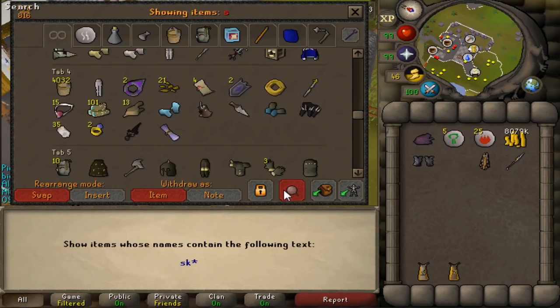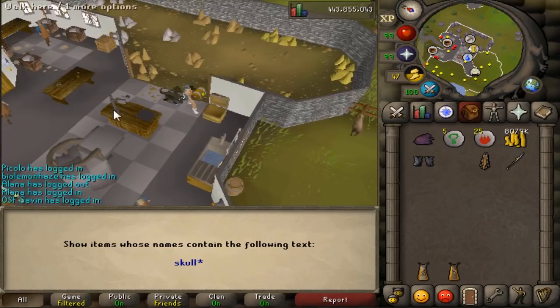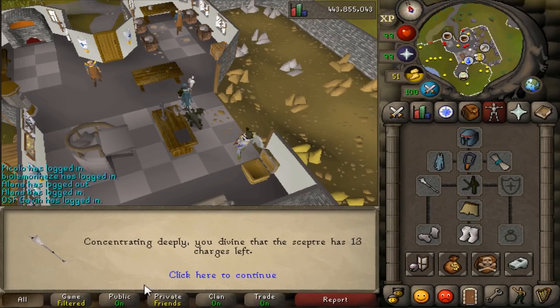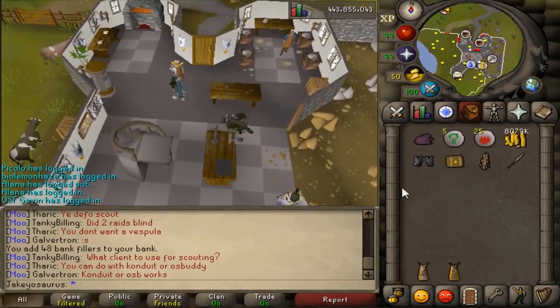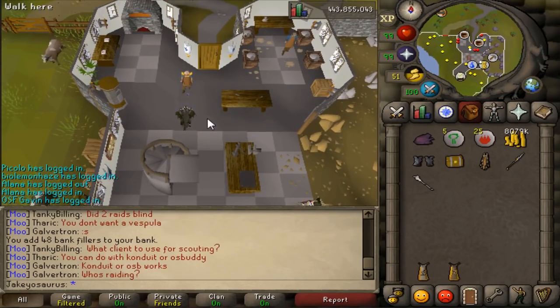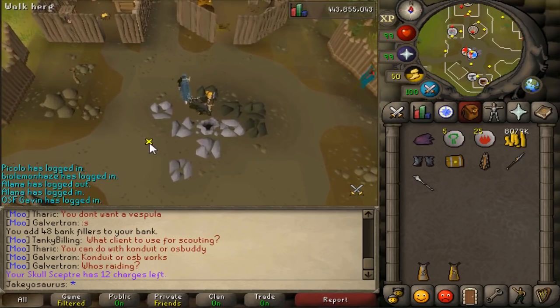There's an update to the Skull Scepter. Before, you couldn't check how many charges it had while it was worn. It has 13 charges left. While it was worn you could only teleport, and now each time you teleport it tells you how many charges are left after you've teleported. So now I've got 12 charges left — very nice.